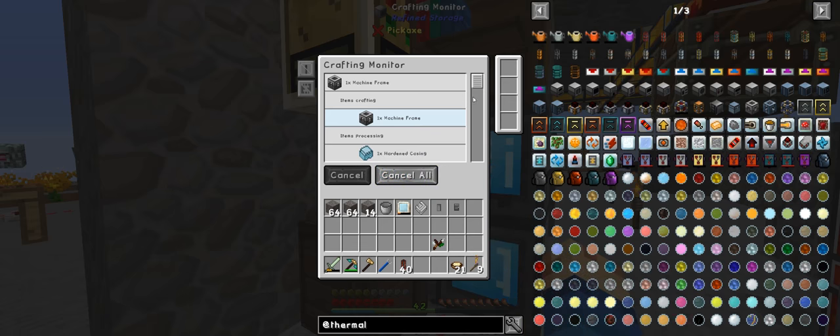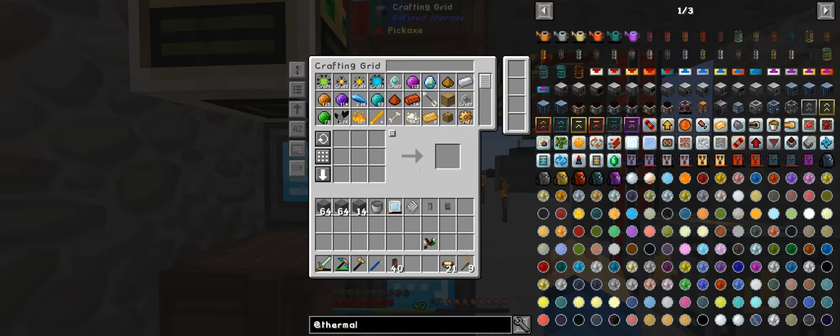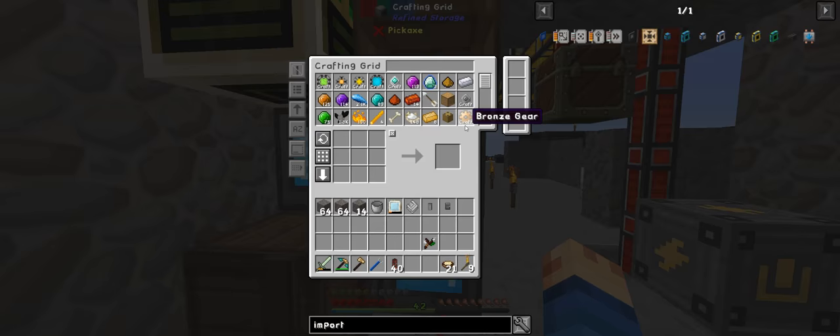It won't process all of it because there are some things in the system. But I'll make a second one so it does a whole batch itself. Just waiting for that iron plate — should be gone through already. And now we're just waiting — oh, I need an import bus, don't I? That's what I forgot to grab. I don't know why the crafter doesn't order import. I'll just wait for this to be processed — this has got some awesome speed now with two dedicated soldiers.